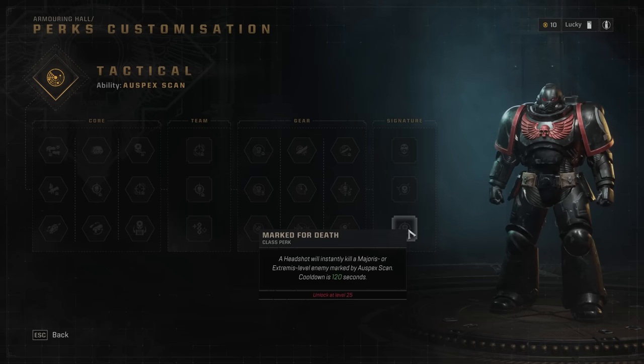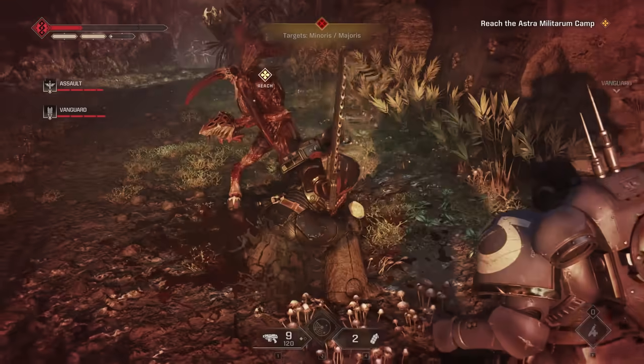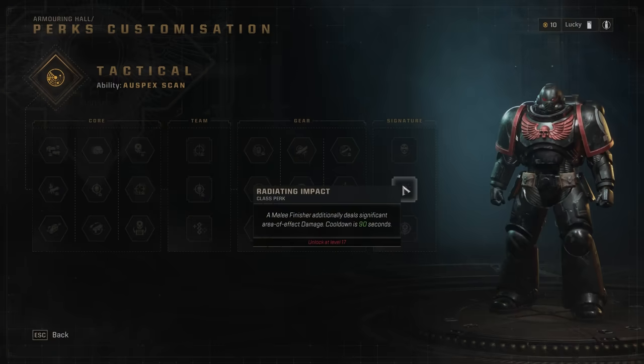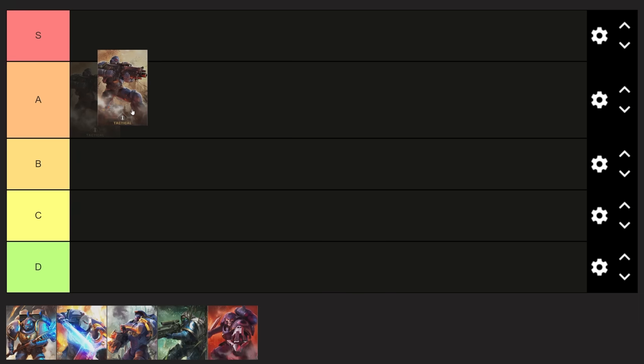You've got Marked for Death, which says a headshot will instantly kill a Majoris or Extremis level enemy marked by Auspex Scan, with a 120-second cooldown. One-shotting these enemies is always nice. You've also got the ability to add significant area-of-effect damage to any finisher you do, and you'll be doing a lot of finishers in this game — anytime you incapacitate an enemy, you can use your finisher on them. The biggest strength of Tactical is its large arsenal, including great range weapons and the melta rifle if you just want to melt things. For all of these reasons, Tactical sits comfortably in A tier.